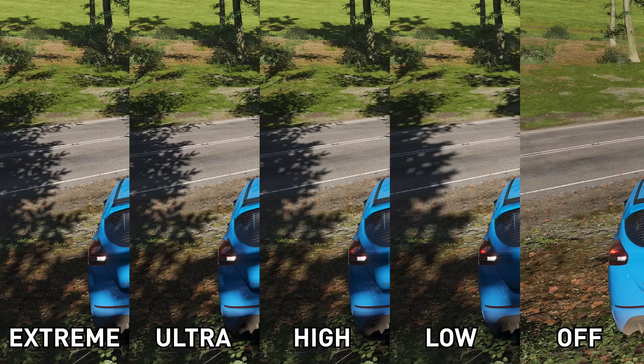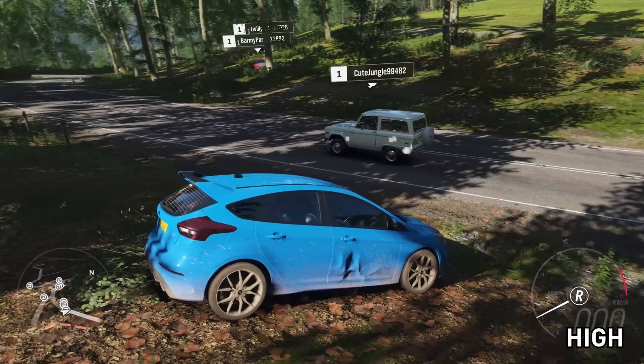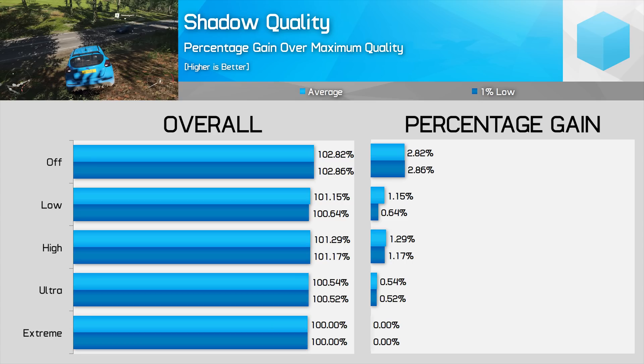Shadow quality is an interesting one. Forza Horizon 4 uses a shadow system that increases in resolution and crispness the more you turn it up, while also providing distance-based shadow softness. Extreme provides the sharpest shadows with a large draw distance; ultra keeps closer shadows as sharp as extreme while reducing resolution for further-away shadows; high and low reduce shadow resolution in successive steps. Car shadows are independent of environment shadows — only environment shadows are affected by this setting. Turning from extreme to low only improves frame rates by 1%, which isn't nearly enough to justify the quality loss. My advice is to use the extreme option.